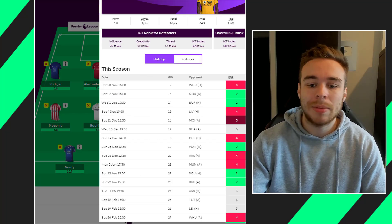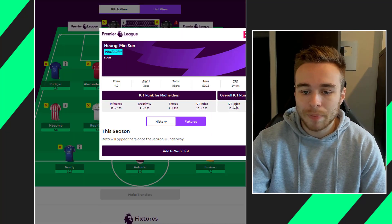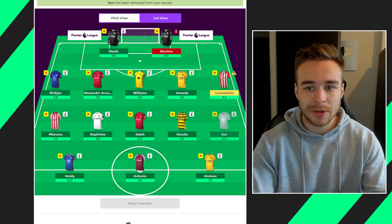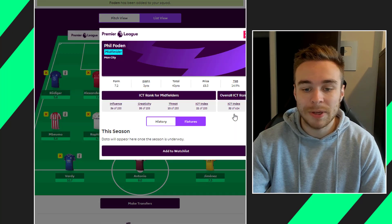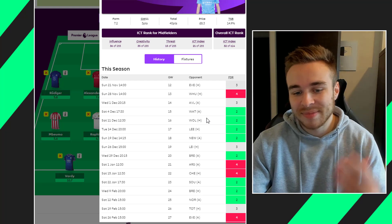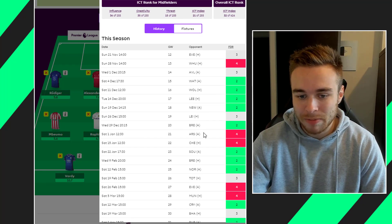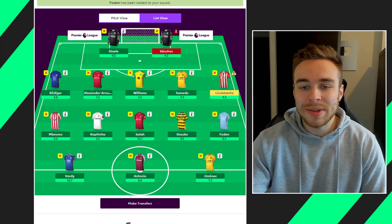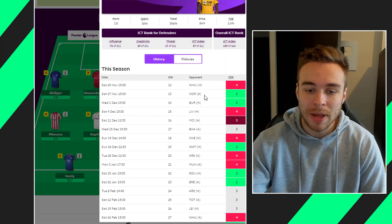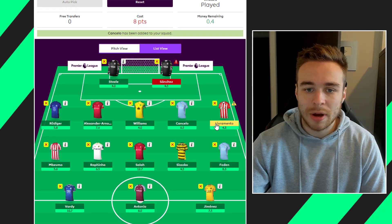I want to get rid of Semedo 100% — I do not want him in my team. The only reason I've kept him is because after the West Ham game he has Norwich and then Burnley, so I'll keep him for those and then definitely get rid of him. I have no money in the bank. The plan is: I have four nice game weeks for Son, then on game week 16 I'll probably drop him for Foden, because Foden's fixtures turn really nicely around then — if he's still playing and nailed. I'd love Foden around game week 15 but I'm not totally sure.